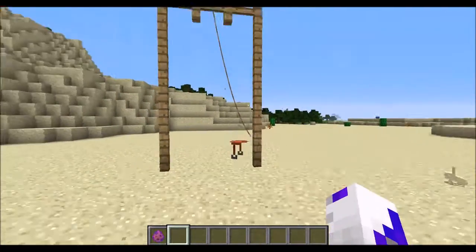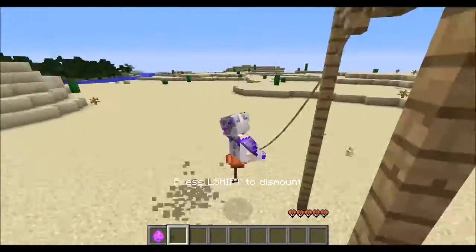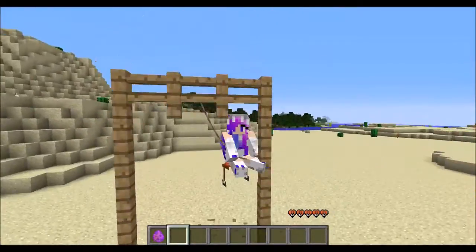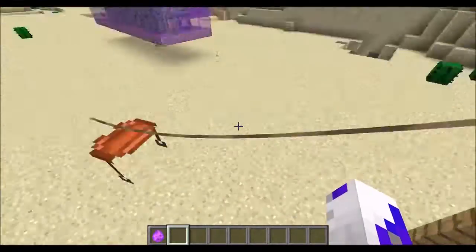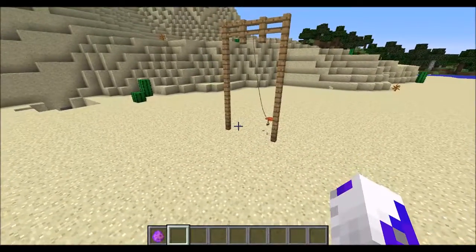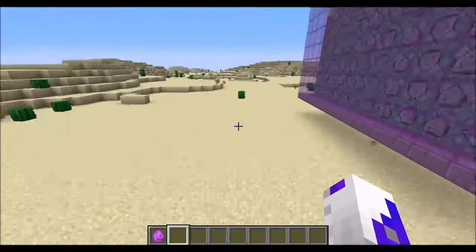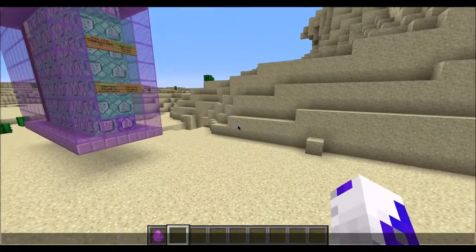Okay, so I just reloaded and as you can see, now you can see the string and you can go for a little ride on the swing. My swing kind of stopped, but yeah, this is a pretty cool addition. Like, you could say 'hey guys, do you want to go on the swing?' — there's no such thing as a swing in Minecraft, but yes there is!